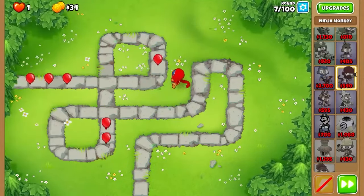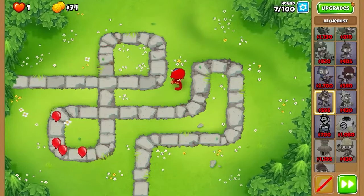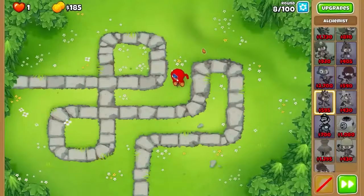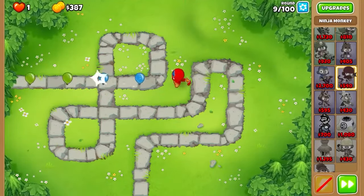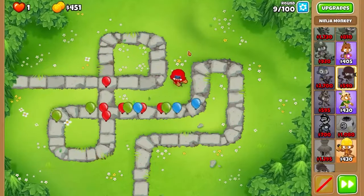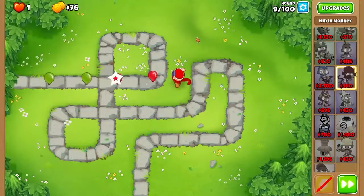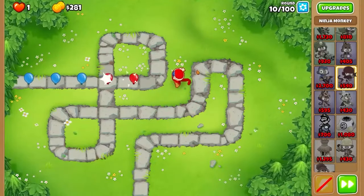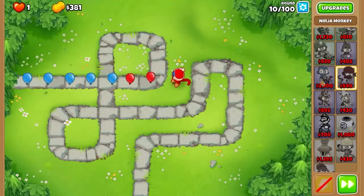Let's do seeking shuriken first so I can hit all around. The only buff we really need is probably an alchemist — a 0-0-2 alchemist — just so we can pop those lead balloons and stuff. He's having some trouble but actually doing pretty well. I could do Ninja Discipline but I'm gonna wait until I actually have to. Let's do Ninja Discipline now — second upgrade for our boy ninja monkey and he is going rambo on those balloons.